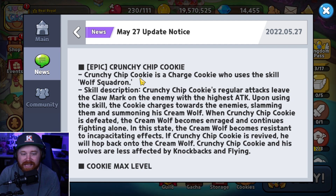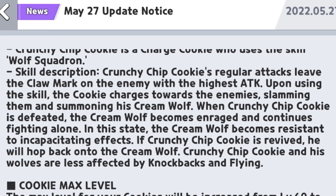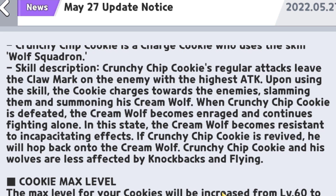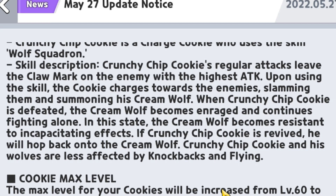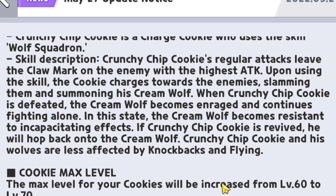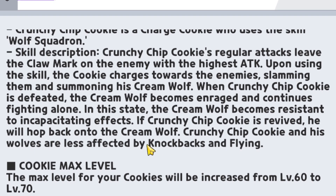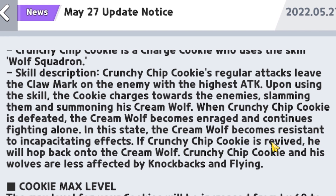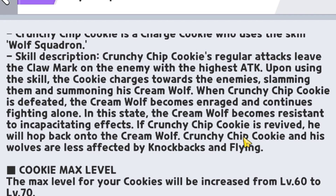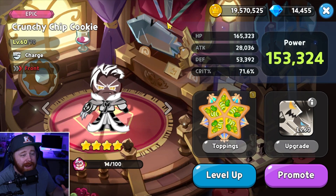The next thing is the brand new epic Crunchy Chip Cookie, a charge cookie utilizing the skill Wolf Squadron. Crunchy Chip Cookie's regular attacks leave a claw mark on the enemy with the highest attack. Upon using this skill, the cookie charges toward enemies, slamming them and summoning his Cream Wolf. When Crunchy Chip Cookie is defeated, the Cream Wolf becomes enraged and continues fighting alone, becoming resistant to incapacitating effects — so essentially resistant to stuns. If Crunchy Chip Cookie is revived, he hops back onto his Cream Wolf, and both cookie and wolf are less affected by knockbacks and flying.